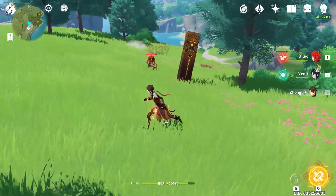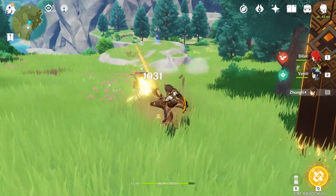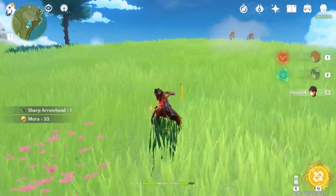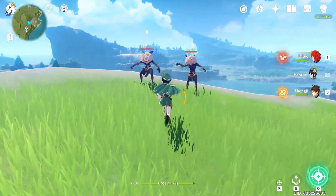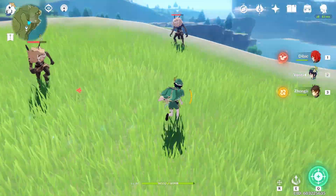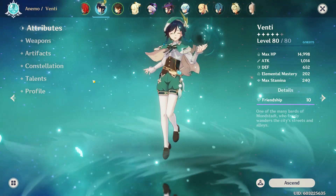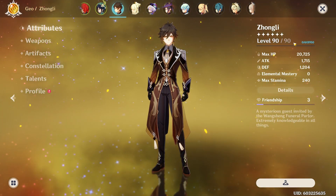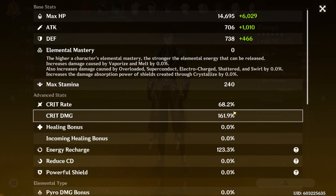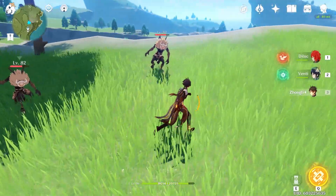Look at the damage comparison between Venti's E and Zhongli's E: 400 damage on Zhongli's pillar and then 2k per tick — so about 5,600 plus the 400 initial pillar, that's around 6,200. And then this is Venti in like one second: 7k, 4.3k, and look at all the energy I got from that. This is a level 80 Venti with 1k attack, not built for DPS at all, versus a level 90 Zhongli, completely maxed weapon with 162% crit damage. It's just kind of ridiculous how low his E damage is and just how bad his E is overall.